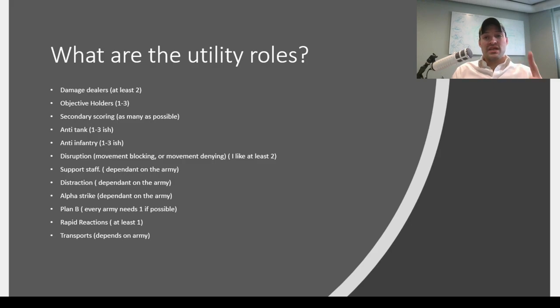Every army needs at least one Plan B — what happens when your army goes wrong and how do you recover from catastrophe? This is actually one of the main reasons I switched to Orks from Custodians: with Orks, if you blow up my transport turn one, I have a teleport spell as a backup. The Custodians' backup plan if they have a catastrophic first turn is more or less just try to roll your invulnerable saves, which can work but is pretty risky. You also have to have a unit that's really good at rapid reactions — what happens if the enemy goes somewhere unexpected or lands a deep strike you weren't ready for? You have to have something that can get there quickly.